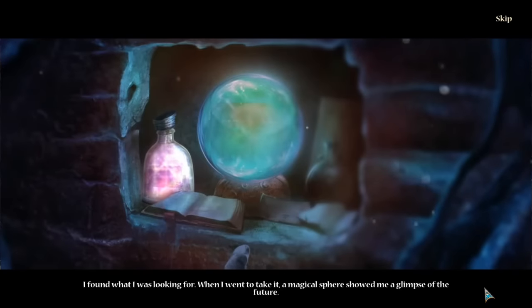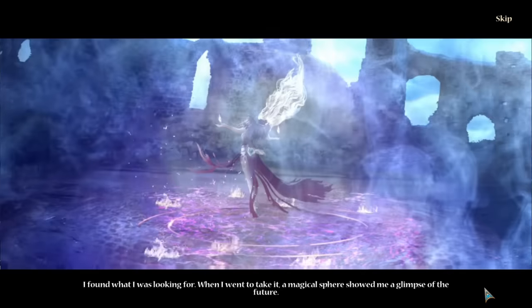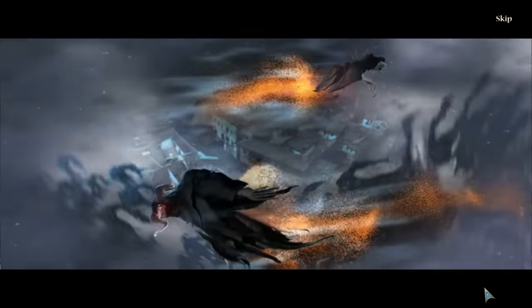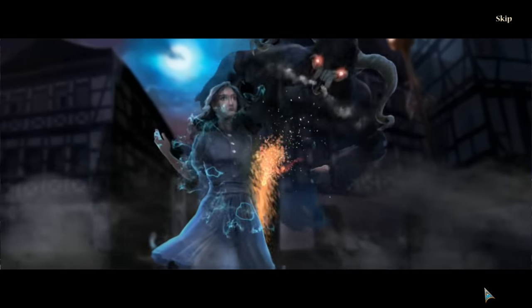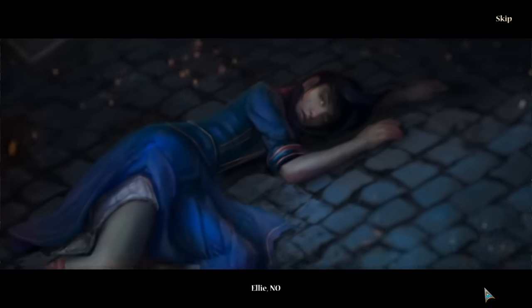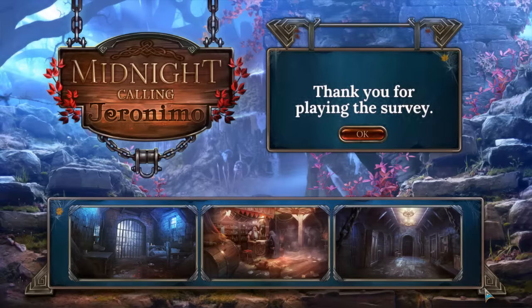'I found what I was looking for. When I want to take it - a magical sphere. Show me a glimpse of the future.' Oh no, she's crying. It's game over, everyone - that is the end of the beta. I'm not calling it Geronimo - I'm your Gibbs. Pretty cool. I like the way they did the bonus, or super puzzles - there were about five or six layers, but they were all linear. You didn't have to stare at a giant screen and go 'What the hell, where do I start?' Liked it. Definitely going to check this game out. Would love to hear your thoughts - go ahead and let me know in the comments. I'm your Gibbs, and I'll see you next time.